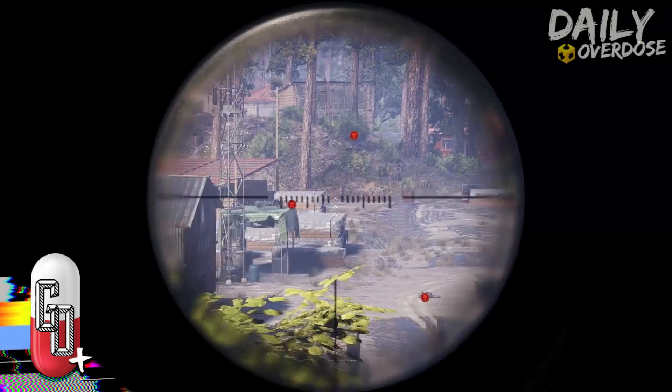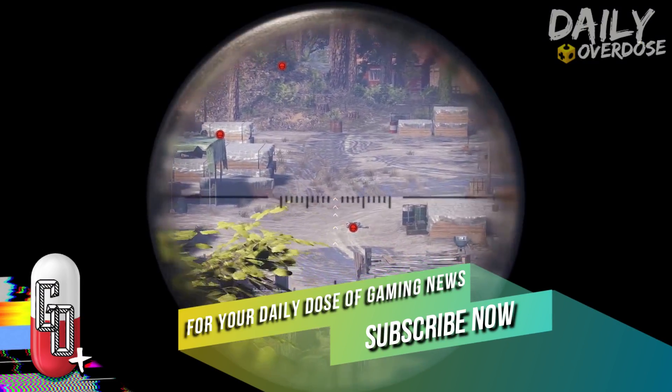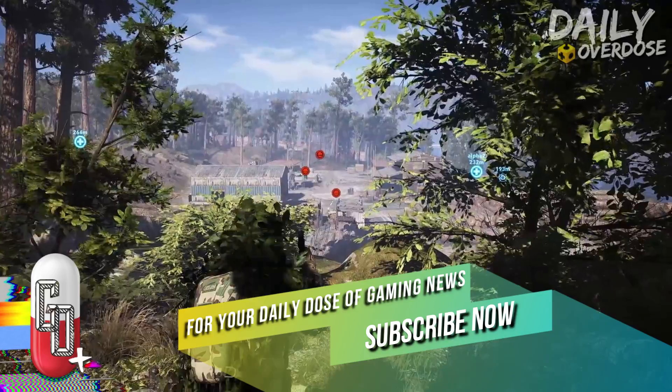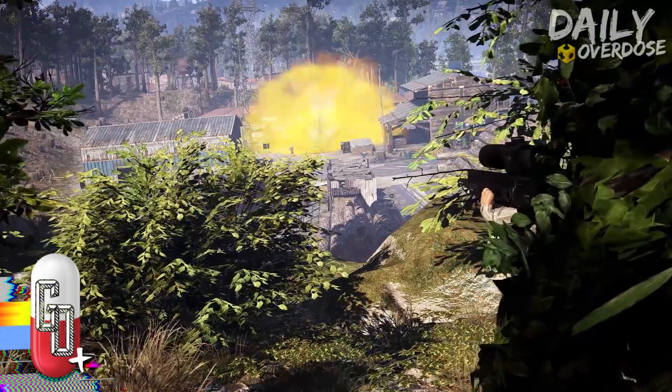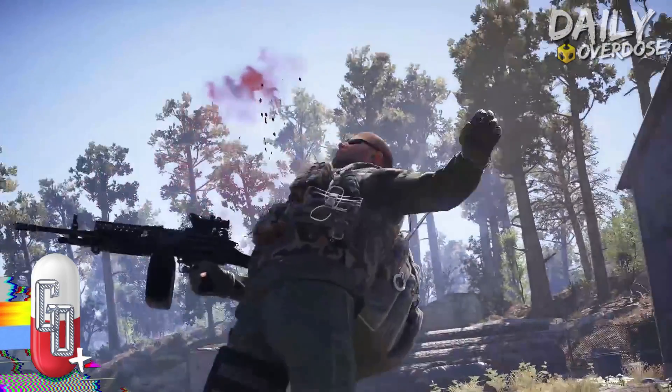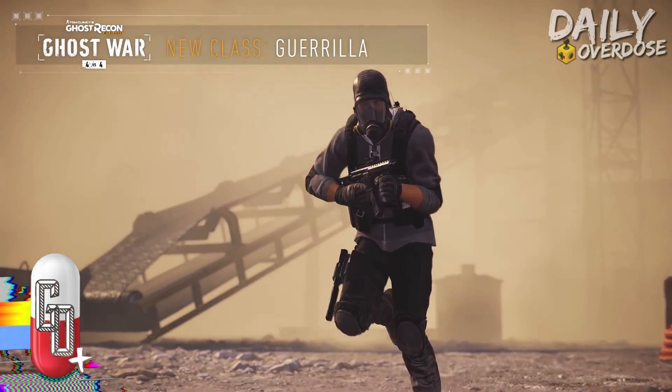Alongside the classes, Wildlands will be receiving two new maps for the game's extraction mode: the Refinery, a huge cocaine lab located in Bolivia, and Cliffside, looking over the tranquil but deadly home territory of Santa Blanca. The patch will also bring a selection of bug fixes and engine tweaks to the game's current build.